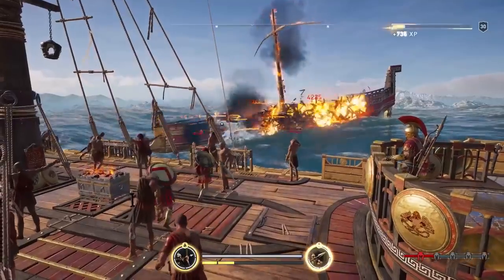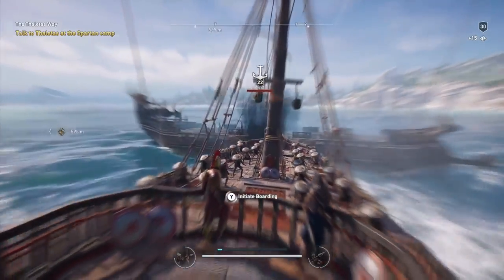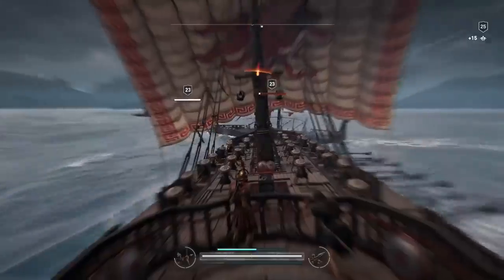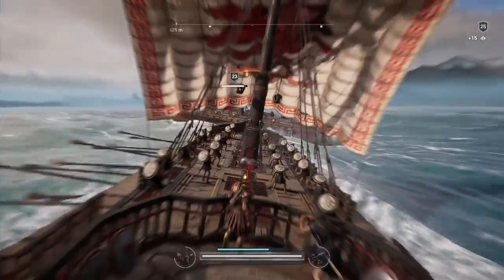Some ships were shooting fire ammunition to burn the other ship. The most important tactic was the ramming and the cleaving. Cleaving a ship is advantageous to the player because it's going to give them more life, more resources. So you're always looking for that opportunity to cleave a ship — not only for the spectacular nature of it, but also as a gameplay benefit to the player.